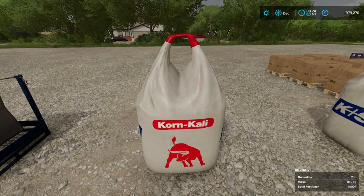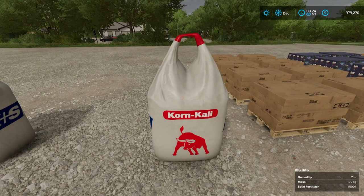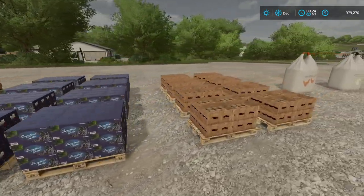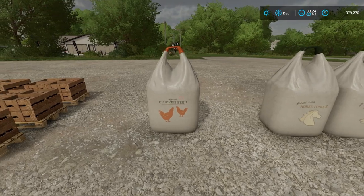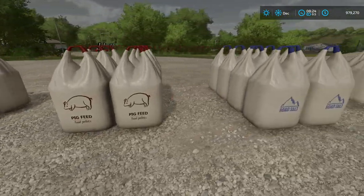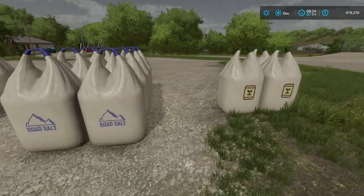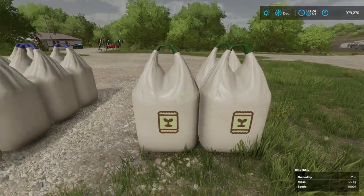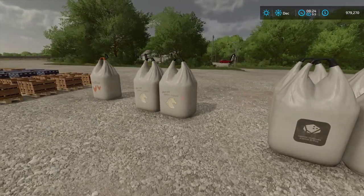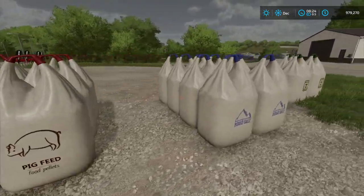Not only that, but big bags right here. You can see they're 850 kilograms, but I've got the same one right here at 100 kilograms. We're going to come back and talk about these in a second. But down here you also have chicken feed, horse feed, lime, pig feed, salt, and seeds. I'll show you all the way from one item all the way up to eight.